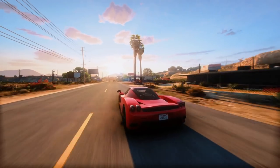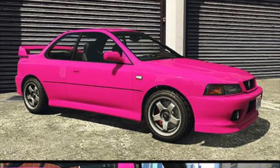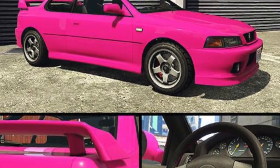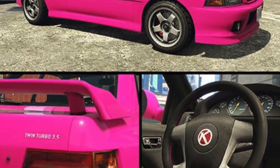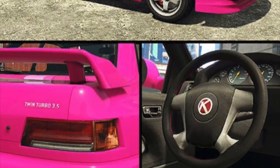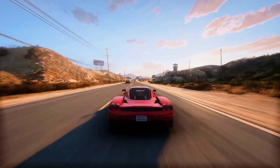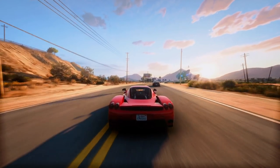Our next vehicle is one you guys have seen very briefly in the trailer, and that is the Karin Sultan Classic RS. This is in the sports car category. We saw this a handful of times throughout the trailer, but this is a vehicle that Rockstar never discussed on the newswire, nor did we really get a clear view of. You guys can also see that it's going to be available on the Southern San Andreas Super Auto site. You can see Rockstar have chosen pink right here. This is also a two-door vehicle. The Karin Sultan is literally a classic GTA vehicle and has a deep history in GTA V and Grand Theft Auto Online.